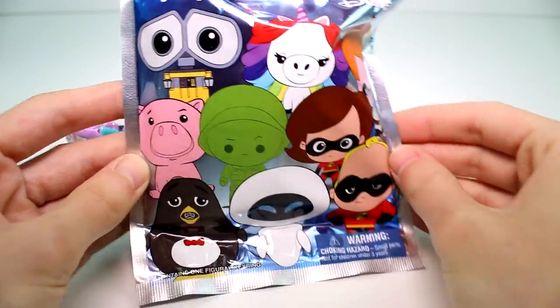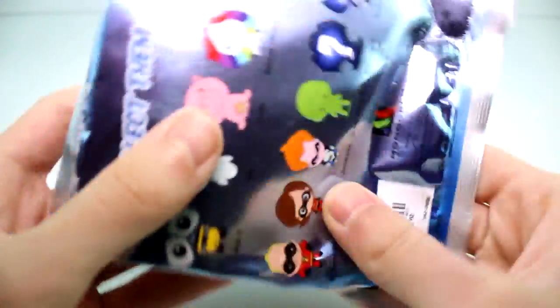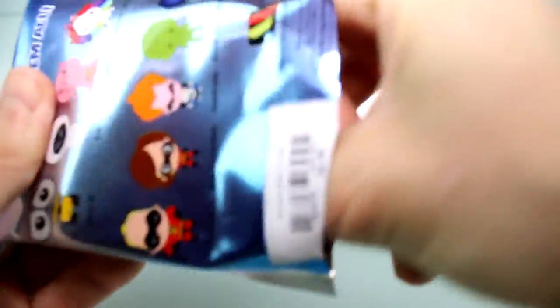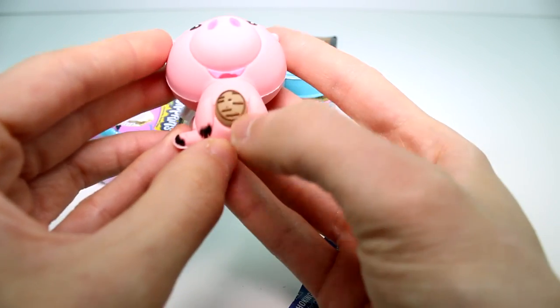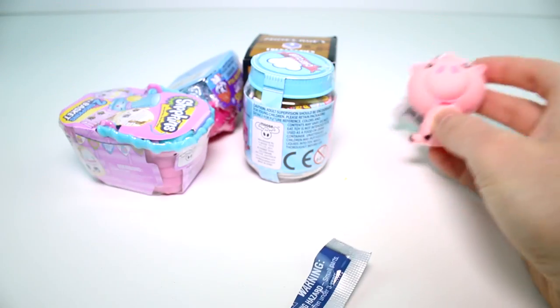Let's go ahead and start off with the Disney Figural Keyring. These are the ones that you can collect - here on the back. Let's go ahead and see what we're gonna get. We have Ham! Yay, Ham, super cute. There's this coin which kind of looks like a potato, just saying.